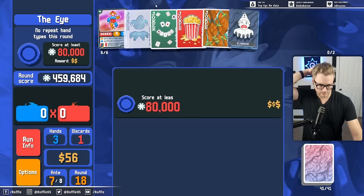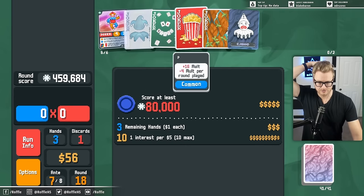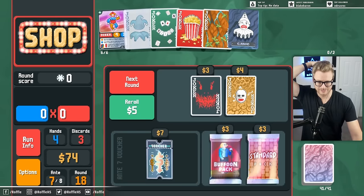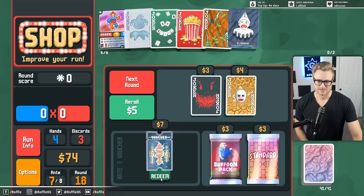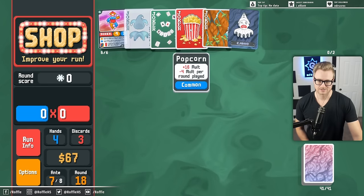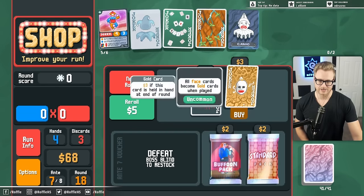We have one slot open for our Jokers. Oh! Well met. All right, so we do this. Now I want the Vampire back.